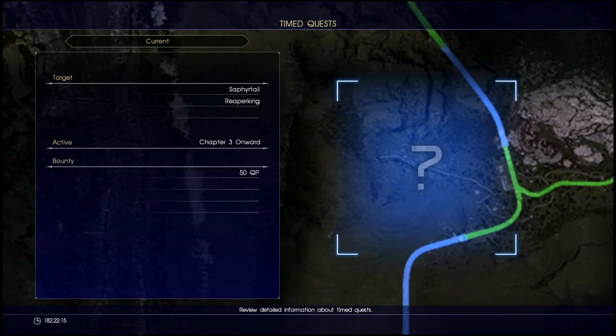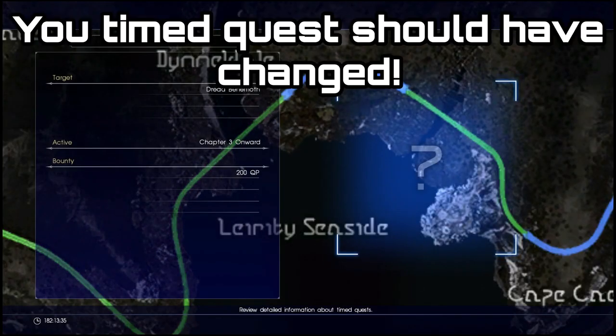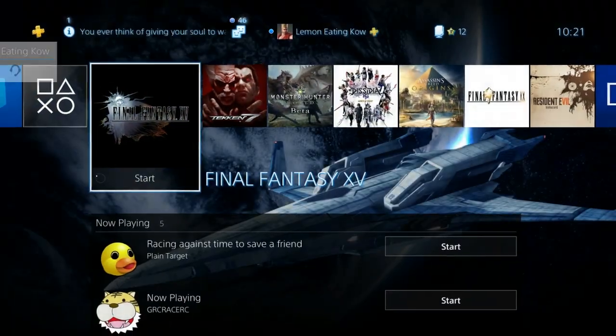Exit out of the clock settings and come back into the game, then go back down to your timed quest menu. You'll see that you now have a different timed quest and you're going to be able to collect that reward again. You can actually do this as many times as you like.